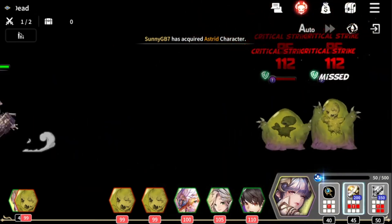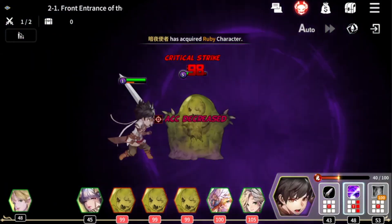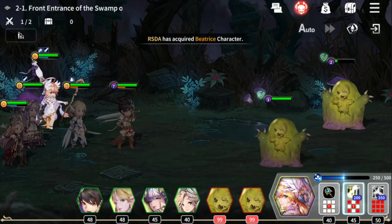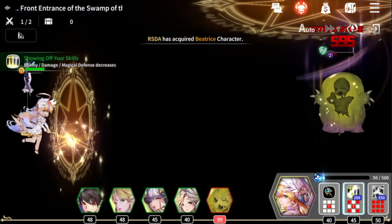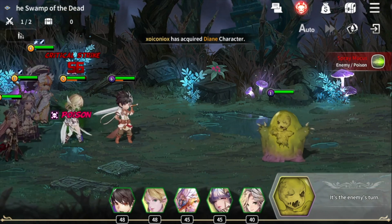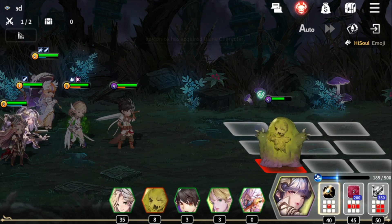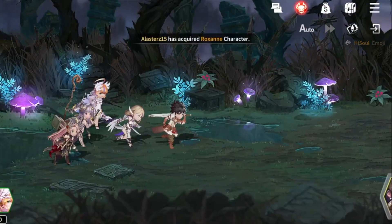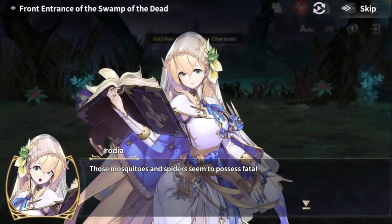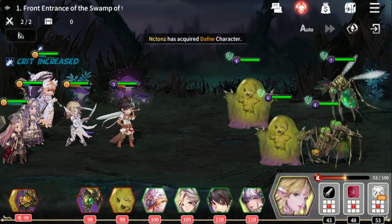On each turn, the player can target a specific enemy and choose either an attack or a skill. All enemy characters are different and have their own special characteristics. For example, a specific enemy may have increased protection against certain types of attacks and thus may receive minimal damage from a certain character. The enemy can also have attack forms that deal special damage to one or more of the player's characters, in which case the player must act strategically to destroy particularly dangerous enemies.